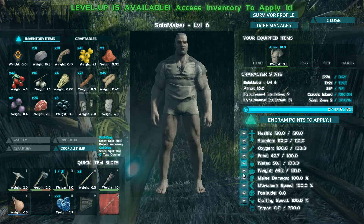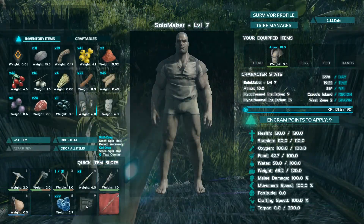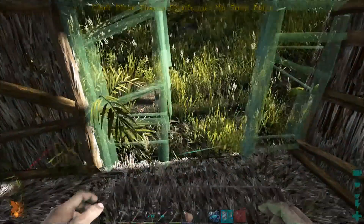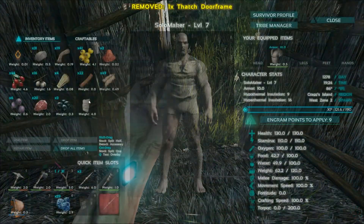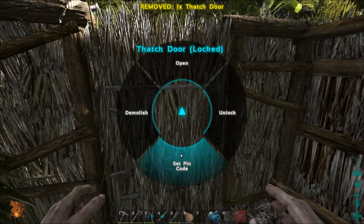Sweet level up — more weight, carry more stuff. Get this door down. I'm going to pin code it.